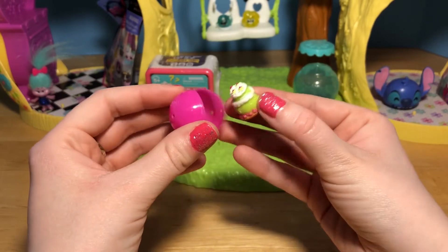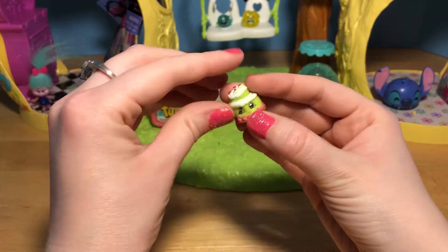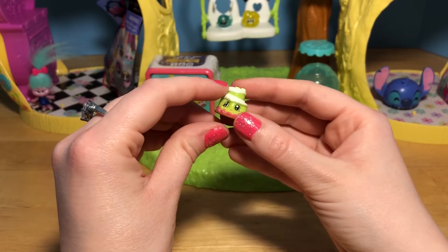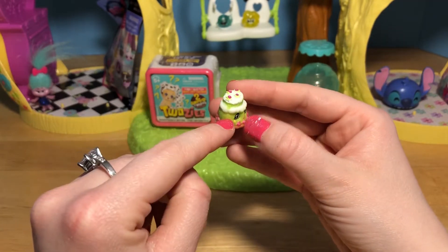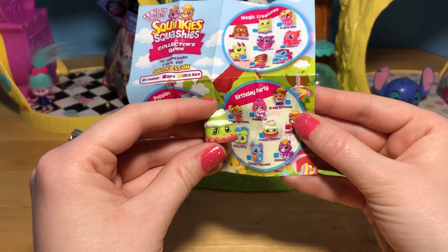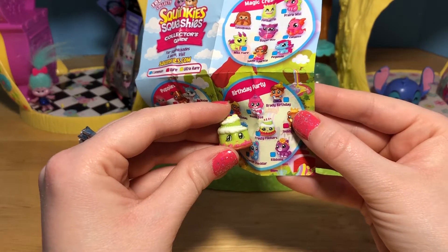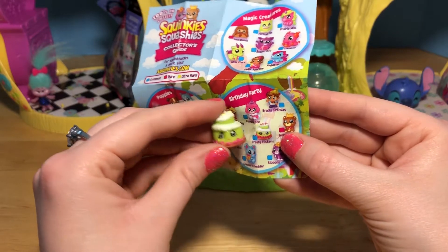This is a little cake! How cool! I've never seen a Squinky that was like a food or an item - it's usually just pets! But this one is a cute little green cake! How funny! This one is also from the birthday party. We've got Frosty Flickers, and this one is the exact color as the one on the checklist!